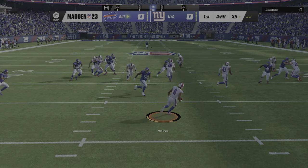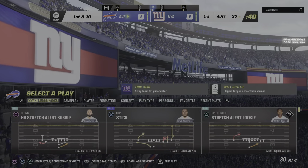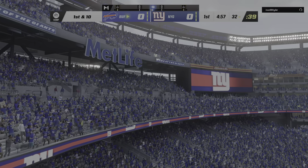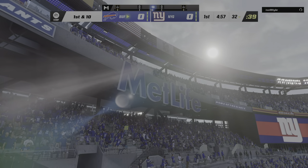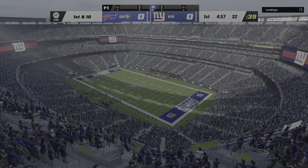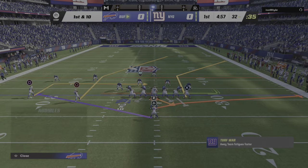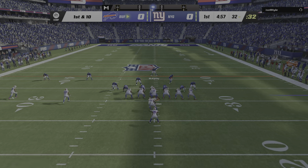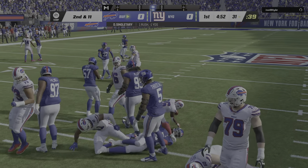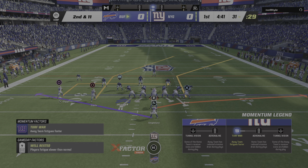From his end zone, Isaiah McKenzie. A solid return, pretty good field position — they'll start at the 32. From the 32, here's first and ten. Singletary to get the drive started, and he is going to be stopped cold behind the line of scrimmage. After the loss to start out, here's second and 11.